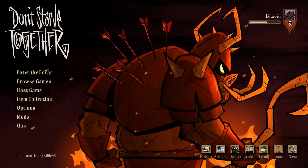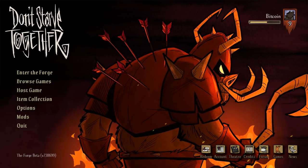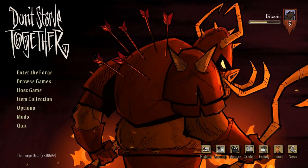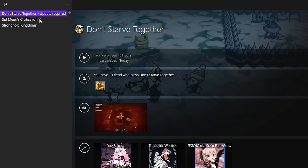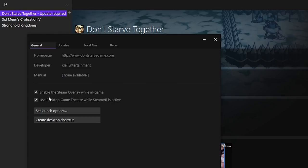As you can see by the main menu here, we have a significantly different layout. For those wondering how to gain access to The Forge beta for Don't Starve Together, simply right-click the game while in your Steam library, select the properties, and then select the beta tab in the properties menu that pops up.